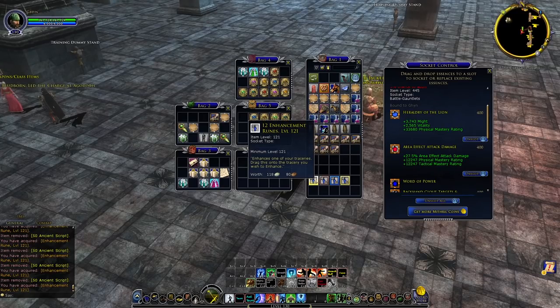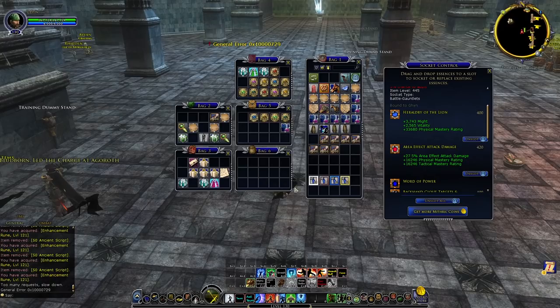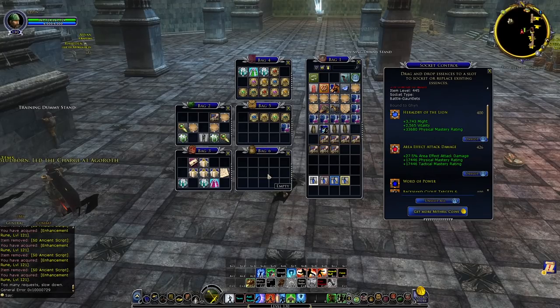Now, at some point you won't be able to use the lower-rarity enhancement runes. I'll start with the lowest ones and upgrade my AoE attack damage tracery — I'm going to keep going until it tells me I can't go any further with the cheapest rune. Right there you see 'enhancement rune cannot be used.' The purple one is still usable. The limit for the yellow ones is item level 420. You'll also notice that the only thing getting increased on my traceries is the stats, not the main bonus. If you want to upgrade your stuff you get the benefit of stats — that's it, not the bonus. This is purely for min-maxing.